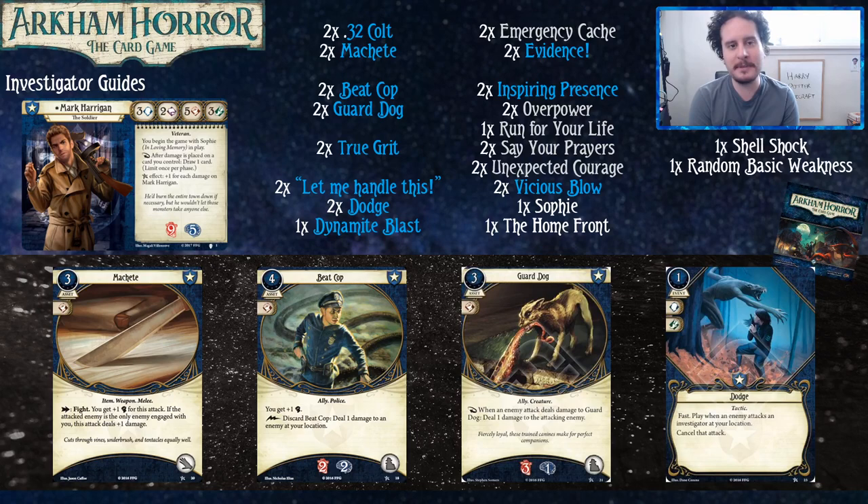Hey everybody, we are back after a brief hiatus for some more of our beginner investigator guides. Our goal with these videos is to provide you a way to start building a deck for an investigator using just the core set and the cycle they come from — two core sets though. We recommend picking up a second core set or proxying the cards, because having two core sets will make it more consistent and will make you win more. We release investigator list videos every Thursday.